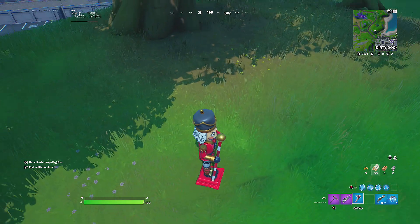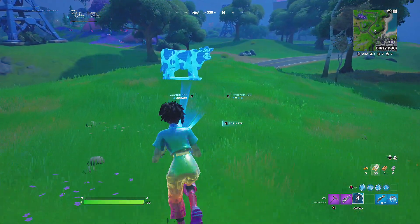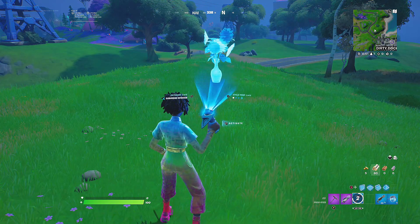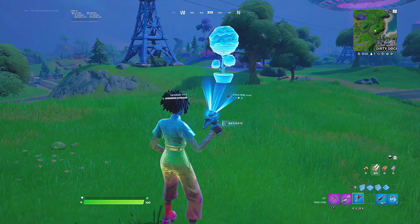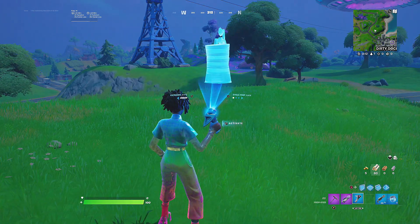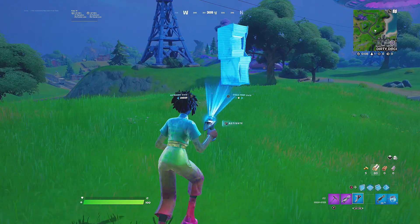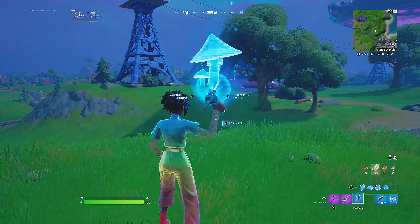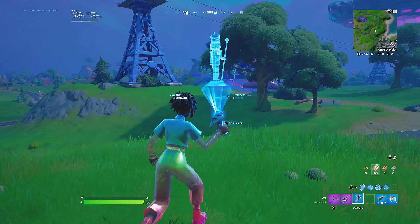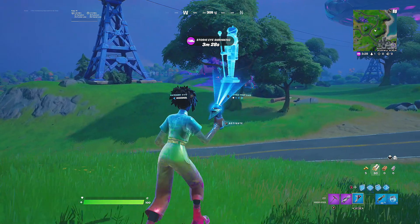Wait, we can be this Christmas statue — I guess this would be good around Christmas time because these will be in front of houses and stuff. That's pretty cool. You can be a cow sign. Let's check other categories — a dog house, a flamingo, a little plant. Next we have a barrel, a pay phone — I guess that's good — and an arcade. I don't know where you would be able to hide with that.